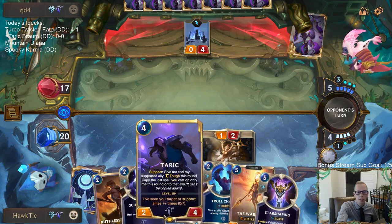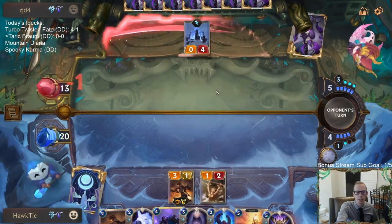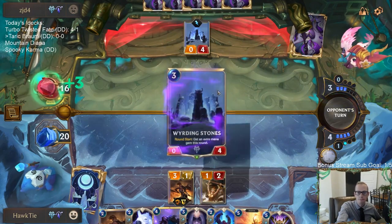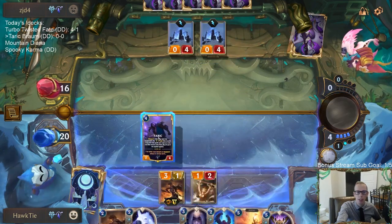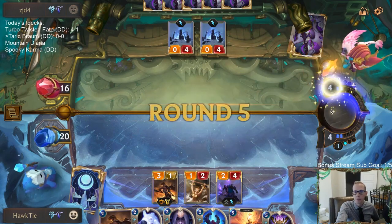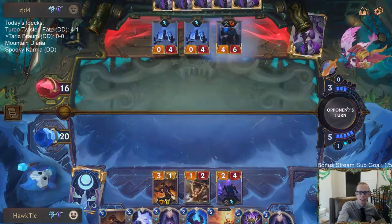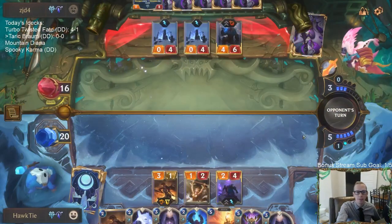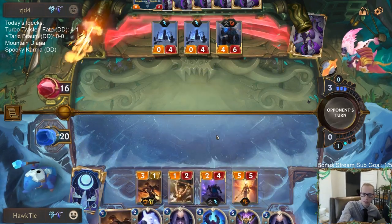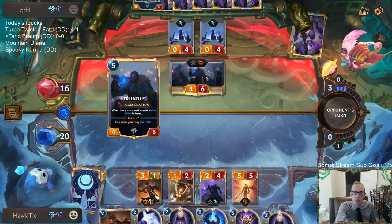Going straight to attacks — could play Taric first and support, but if I play Taric and they play Trundle then I just can't attack anymore. So we're going to attack first before Trundle can come down. That is some awesome ramp right there. Round five and they have eight mana — pretty fair. Unfortunately no real pump spell for us with our two-mana things being Guiding Touch and Troll Chant to buff up the warrior to take down Trundle.